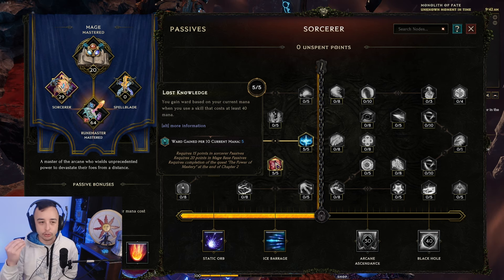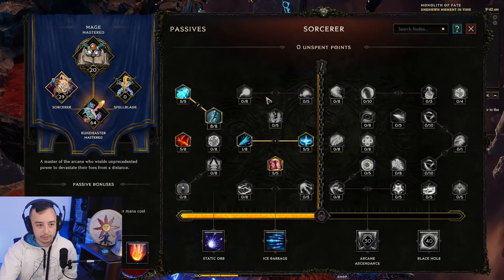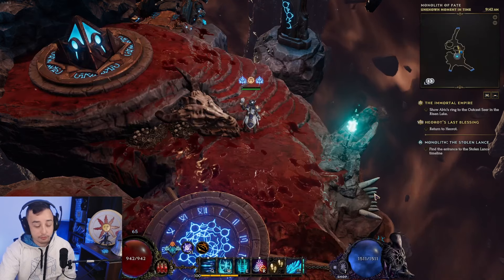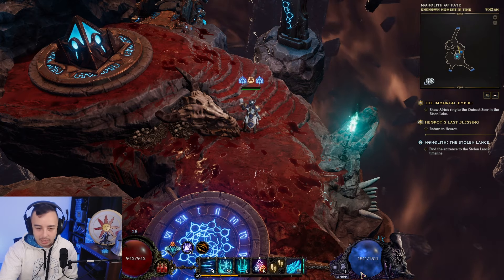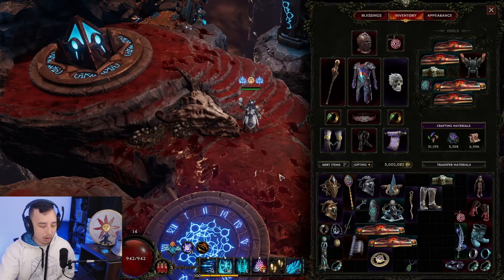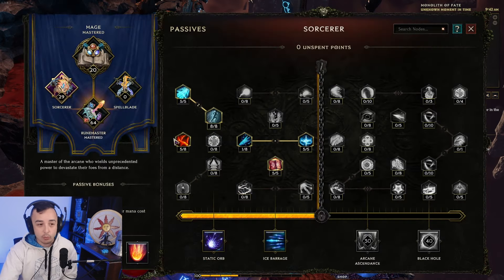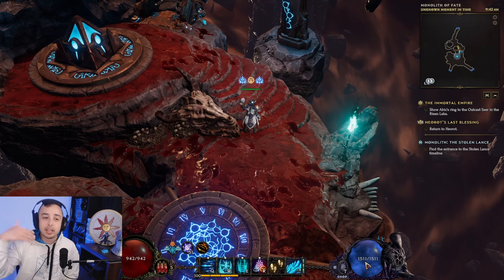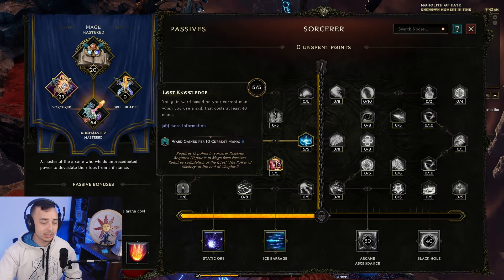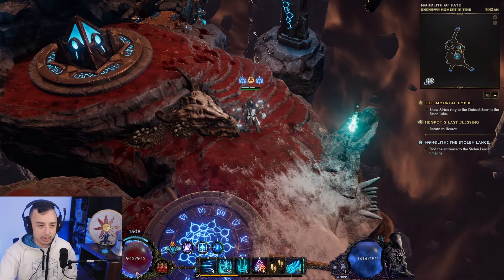Glacier costs 47 mana, so you get 5 ward per current mana. That is why we stack mana as much as possible — this is a mana-stacking build. We sustain mana through Critical Rejuvenation: each crit with Glacier grants mana equal to a percentage of your maximum mana. This synergizes perfectly with Lost Knowledge — we get ward, then each crit gives us mana back, keeping mana at maximum at all times. That is the core mechanic enabling us to spam Glacier and generate massive ward.